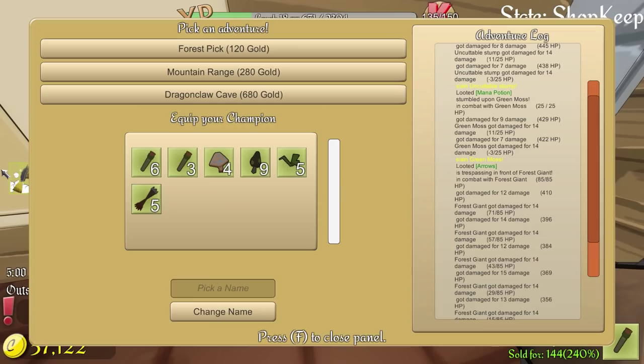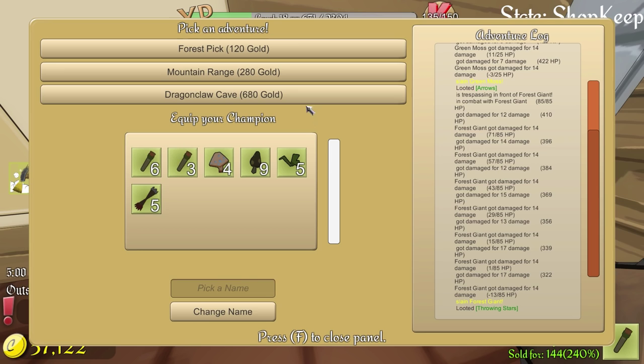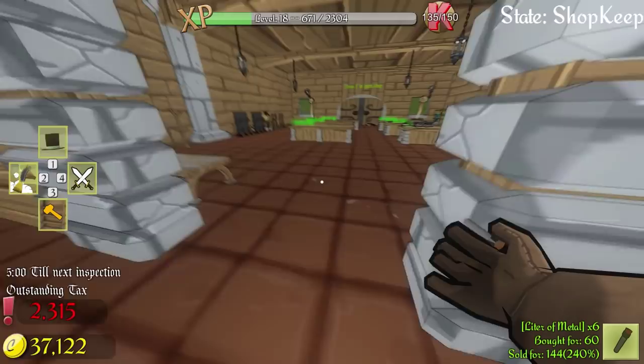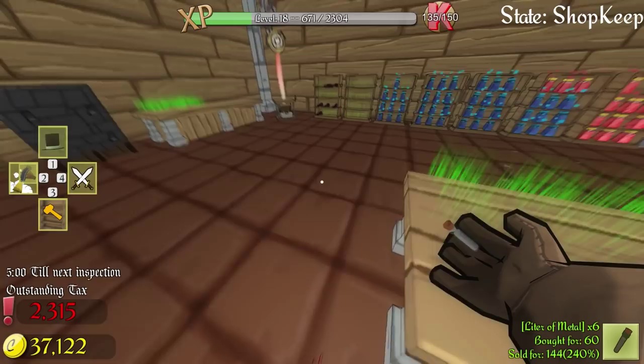Well, we got a few dead bodies in here — not too bad. These shop bots are really working well right now. Let's see how my champion did. We got: slain an uncutable stump, looted a mana potion, some arrows, and some throwing stars. We're definitely going to gear him out to do some bigger things like the Dragon Claw Cave. I gotta assume there's some very rare resources there that might go into alchemy, or you can just sell them. Right now he's just got a poison sword — I think we'll get him a golden set next time. We did pretty well today — we got almost $40,000, and I paid out a $5,000 tax fine. The ninja stars didn't sell very well, but everything else is pretty much gone.